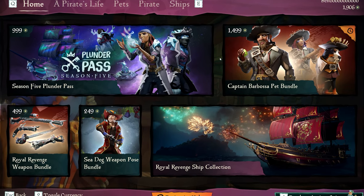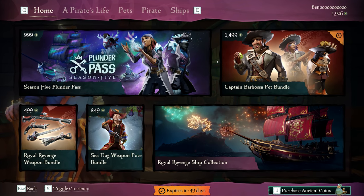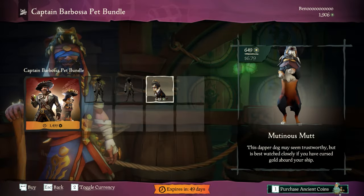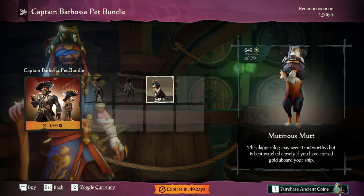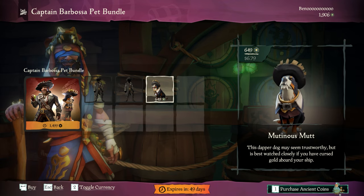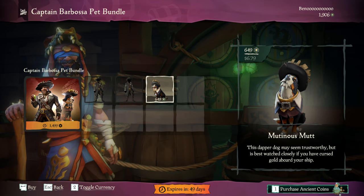Season 5 is here and it brings us some Pirates of the Caribbean content. We finally do get Captain Barbossa's outfit, but for some reason we get this dog. I love dogs, but Jack from the movies is the exact annoying piece of shit I want to have bothering my crew. I'm assuming Jack will still come in a later update, but it's just kind of weird that they didn't do it here.